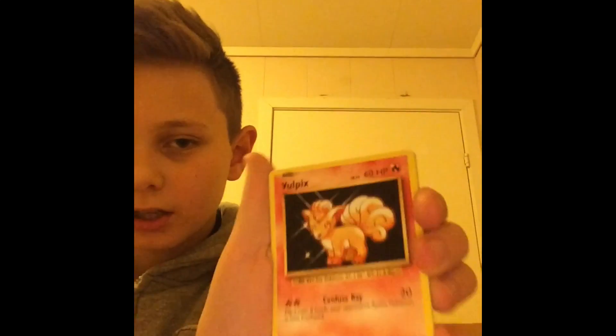Wow. A Voltorb. A Fire Energy. A Vulpix. A Tangela. Tentacle. And a Machop. That's more Machop. And a Starmie. And a Starmie — me is a Starmie. And we got the 9000.